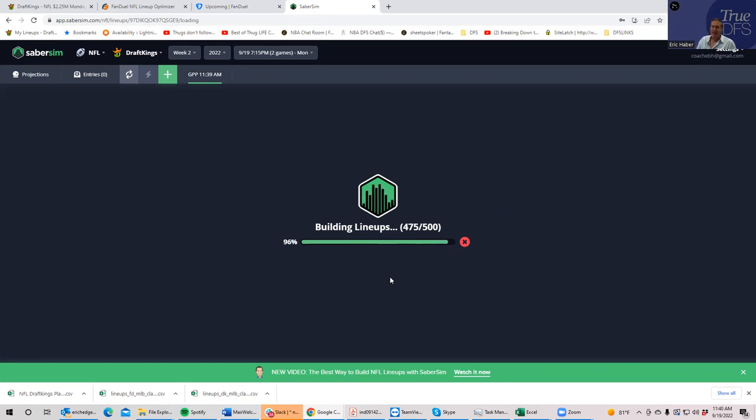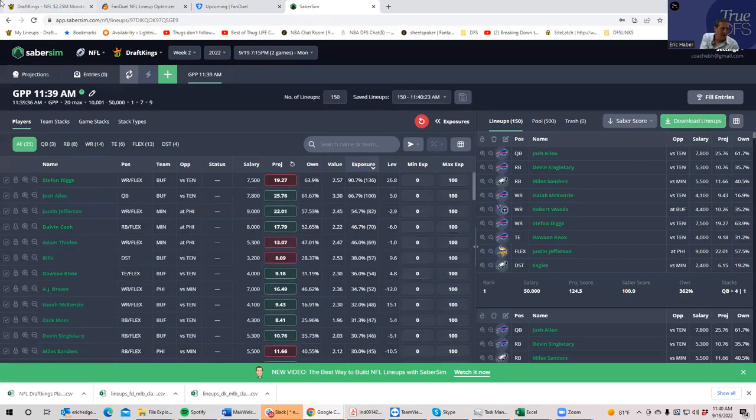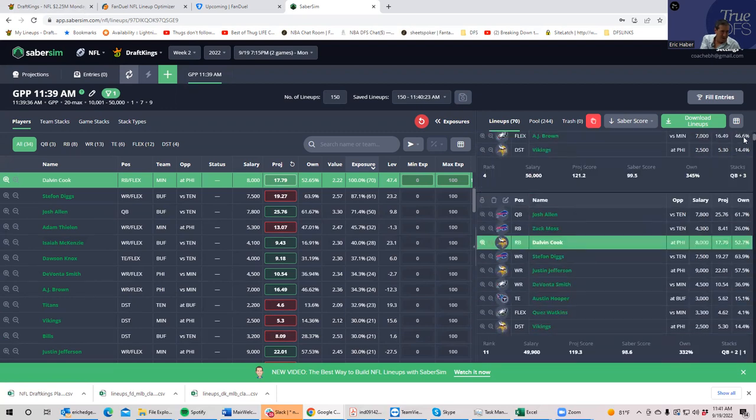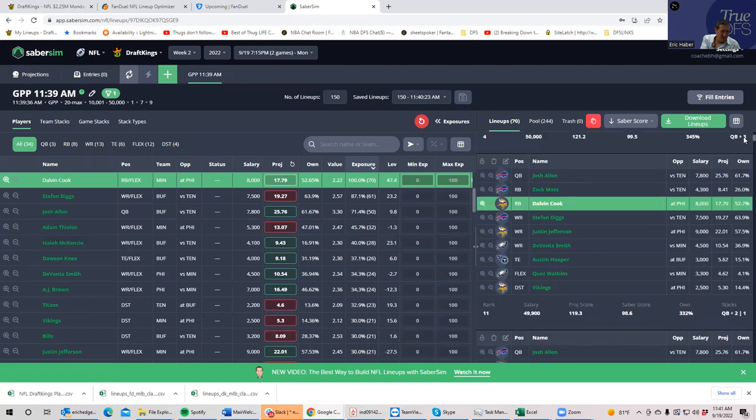I wonder if I'm going to get 100% Allen or 50% Allen/50% Hurts, and whether I get 100% Jefferson or some Thielen. Let's see what we got. The top owned player on the whole slate looks like Stefon Diggs, then 66% Josh Allen, then Jefferson. Wow — it's also getting me Dalvin Cook. How on earth am I getting Dalvin Cook? I'd have to inspect those lineups to see what combination makes that work.